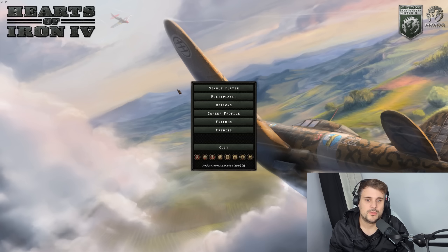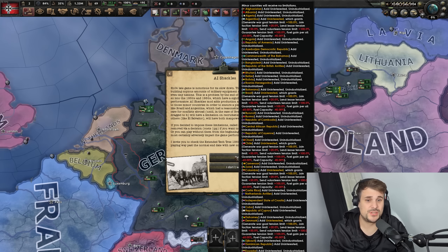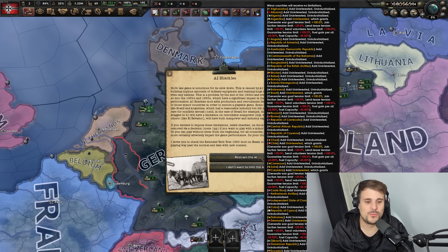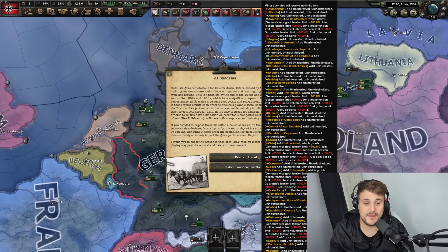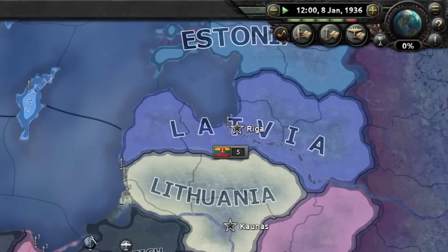Let's hop in: Hoi4 title screen, single player, new game, 1936, Germany. If you're using AI Shackles, you've got the option whether you want to enable it or not. These are the countries that have less of an impact overall in the game, and these will be the penalties that apply to those nations. Denmark — I'm so sorry, your role in World War II was very small and has now become even smaller. If we go five-speed now and look at the timer in the top right, a day is significantly shorter than it would normally be.